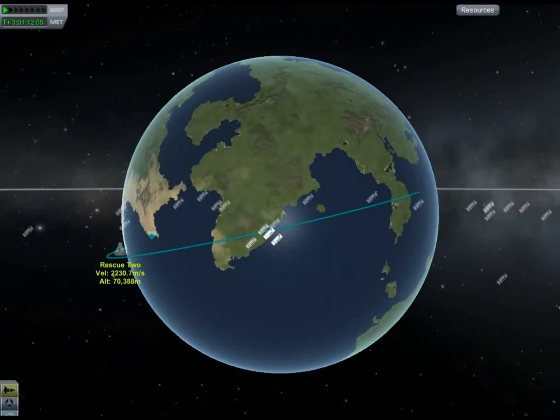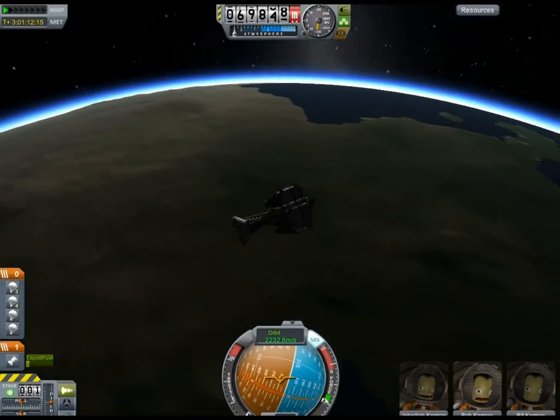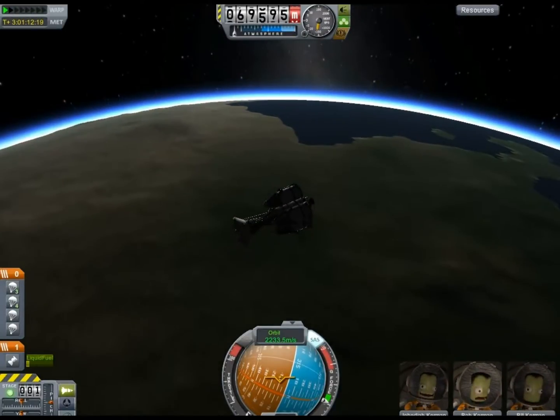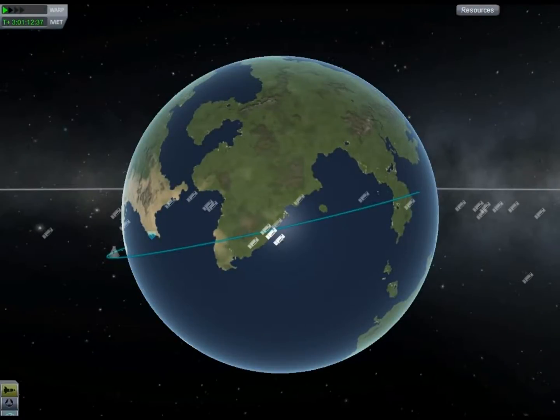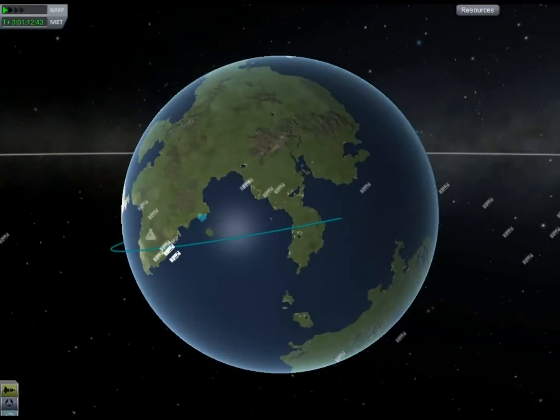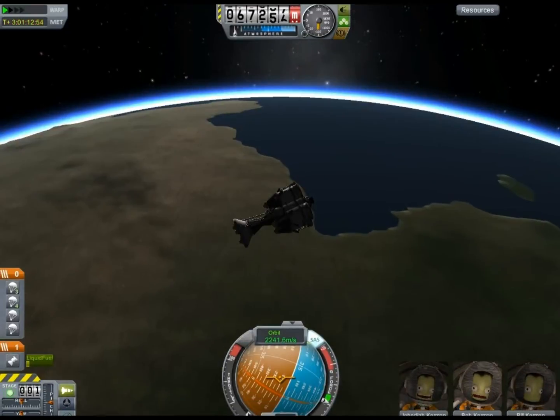Right now it says we're going to splash down on the continent to the right of the KSC home continent — but it won't, because the atmospheric drag is going to pull the splashdown point all the way back to the home continent.